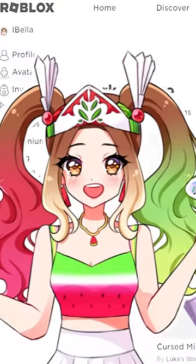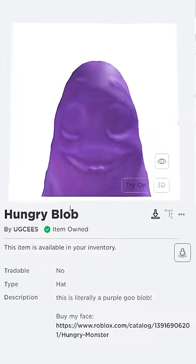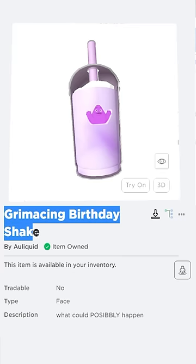The first thing you want to do is go to the marketplace and find the following items: first you need the Hungry Blob, the Hungry Monster Face, this Grimace shirt, these Grimace pants, and the Grimace Birthday Shake.